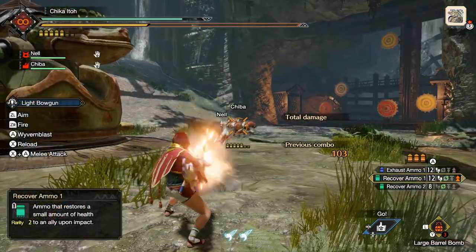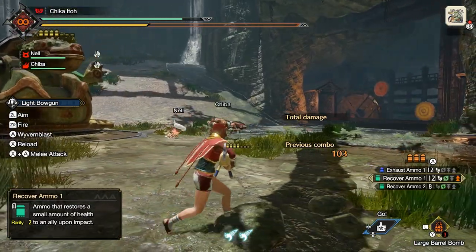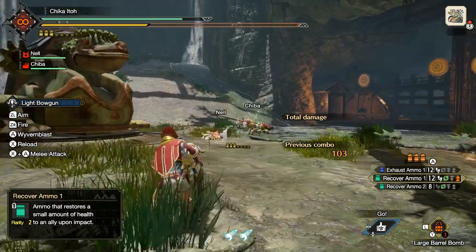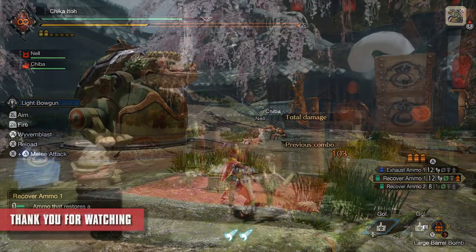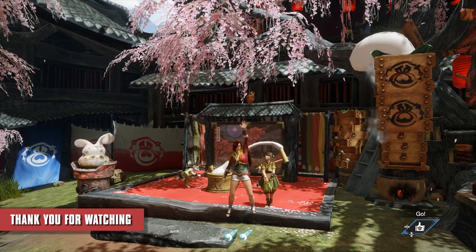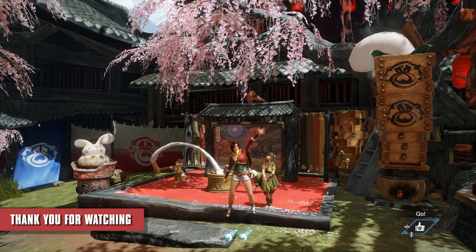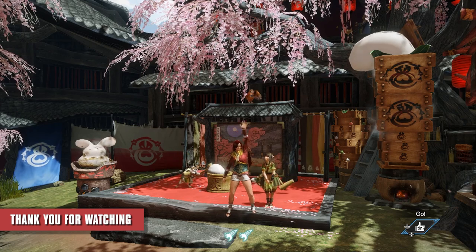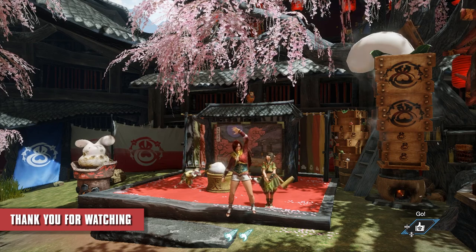Also, don't forget about your heal shots. You can heal multiple teammates if they are standing in a row or in a cluster. And that is my status support light bowgun. I do hope you enjoy using this weapon as much as I did. If you like my videos, do subscribe, and I'll catch you in the next one. Thank you so much, and happy hunting!